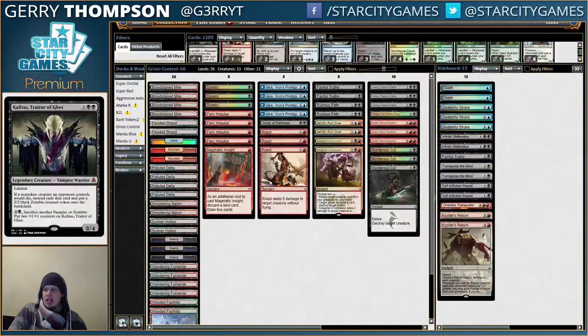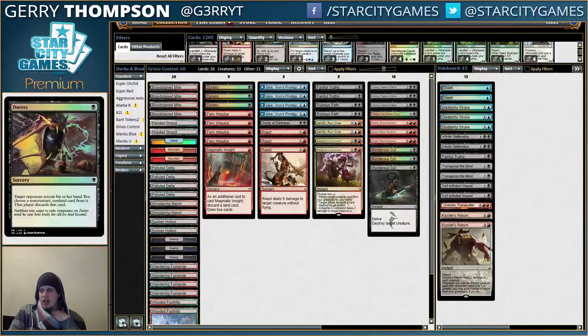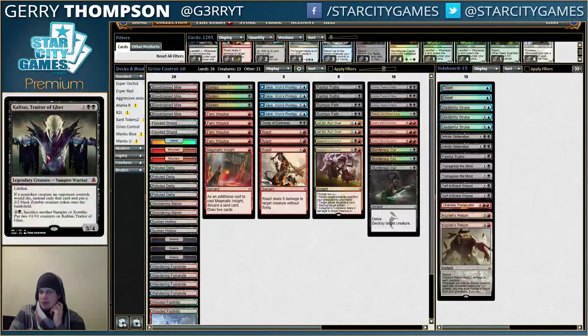We have three Kalitas main deck, and these were expensive — like 18 to 19 tickets each. This card is great against Rally, so we have three of these main deck. We have three Duresses to try and protect them. That's more relevant in post-board games, but Duress isn't great against Rally. So I'm probably going to be trying to protect Kalitas with Dispel and maybe Transgress the Mind. Against Rally it's kind of just play it and hope they don't have a Reflector Mage they've been sandbagging, or a Collected Company or something.